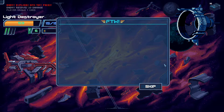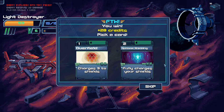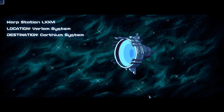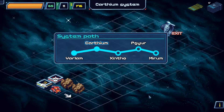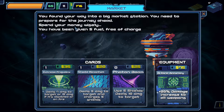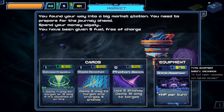I'm enjoying For the Warp — so far it's been quite easy. Going for Overfield again. See if we can sell some irregular shielding. Warp Station. You found your way into a big market station — spend your money wisely. You've been given five fuel free of charge.